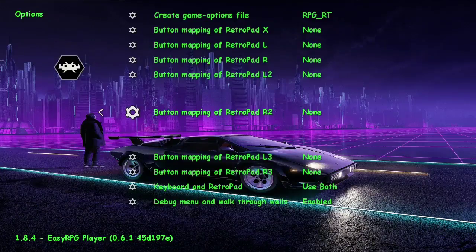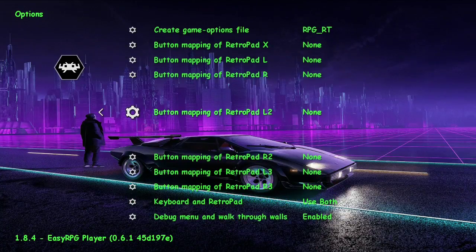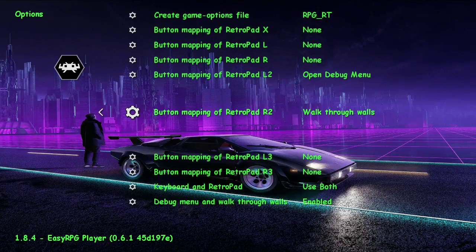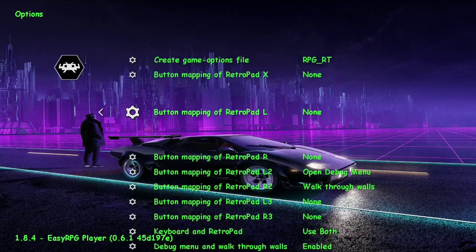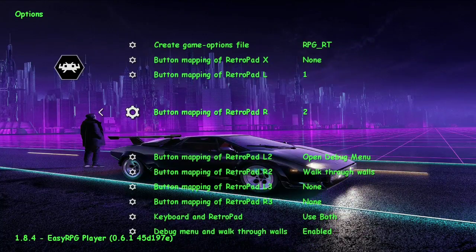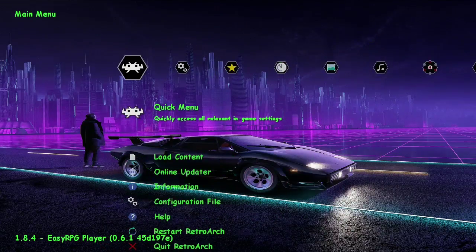Debug menu and walk-through-walls — we're going to actually enable those. Then we're going to go up and program four functions. Just watch carefully and do four buttons — hopefully you have a controller with these adequate control schemes. We're going to do L2 to open the debug menu, R2 for walk-through-walls. L1 will be number one, and R1 will be number two — you'll see why.